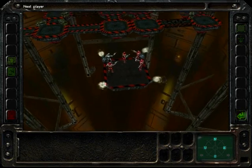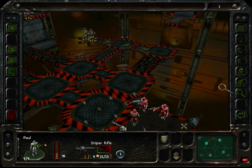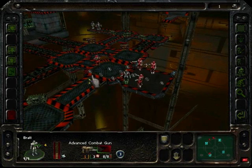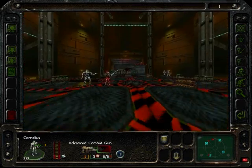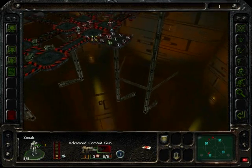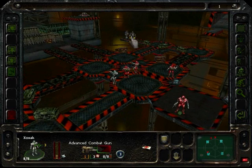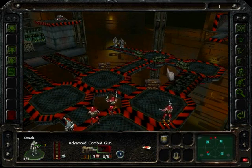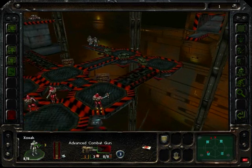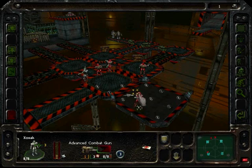A couple of new things in this level. Some of these platforms are semi-destroyed, so if you stand on them - if there's too much weight on them - they will collapse into the abyss you see below. By too much weight I mean if two enemies stand on it, or two marines stand on it, or one marine and one enemy. So you have to be really careful not to stand near it if you see an enemy, or put two of your own marines on there.